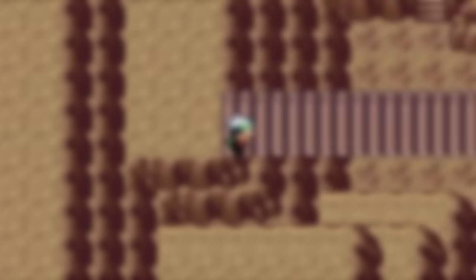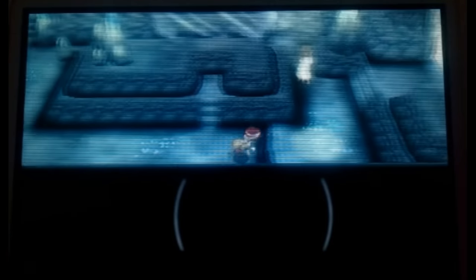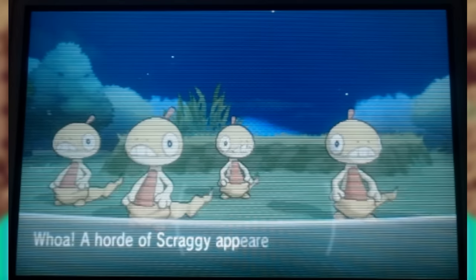Generation 6 would be the final generation where field moves existed in every game of the generation. The Kalos games include a few extra features to the move Flash, namely allowing you to zoom out the camera inside of specific caves and lower the encounter rate, but no new moves would be added. The only other major change that Generation 6 would make would be to include horde battles with the function of the Sweet Scent move.